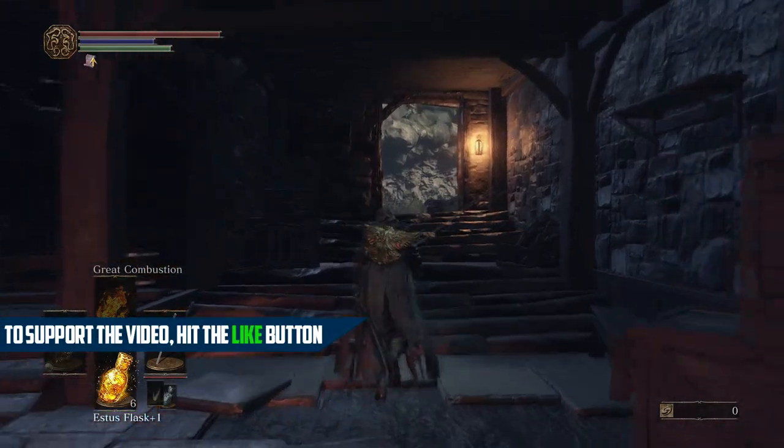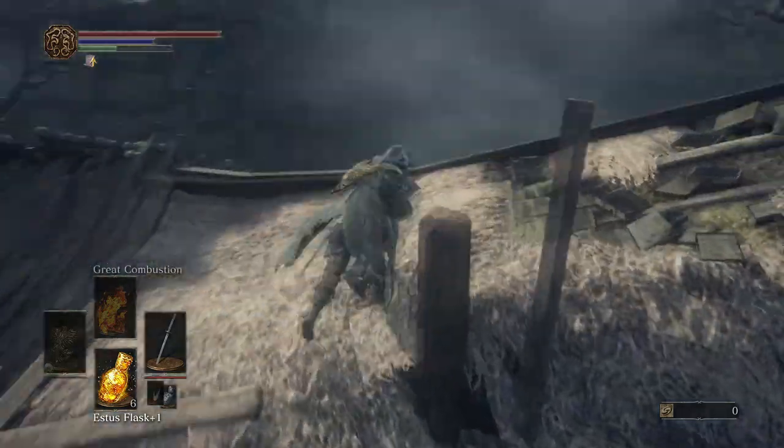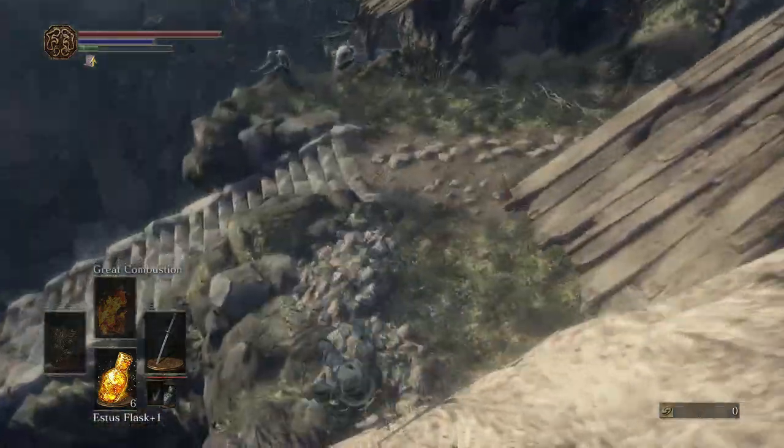First off, in the Undead Settlement, you want to be at the third bonfire, the Cliff Underside. From here you want to go over to the Cathedral, wherever you see the Frost Knight in the basement.